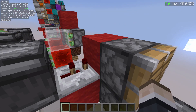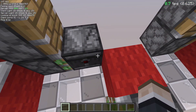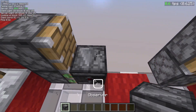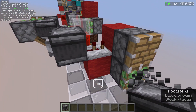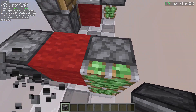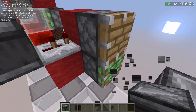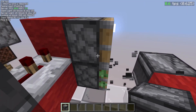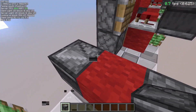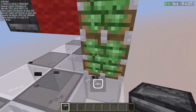At two redstone ticks this will power this observer, meaning the observer will already be updating because the piston extends. This will extend, and two ticks later this will update here. When this arrives, the pulse over there will already turn off because it's a two-tick pulse. You might think two minus two equals zero — and yes, that gives you zero ticks. But it doesn't actually work that simply: because this piston is budded and updated by one single piston, it will add one microtick delay.